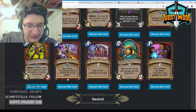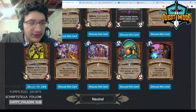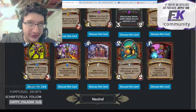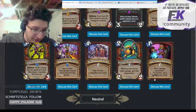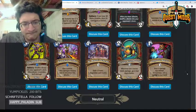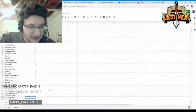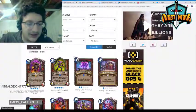Sweeping Strikes — two mana, give a minion 'also damage adjacent minions whenever this attacks.' The card seems pretty powerful — you can use it as a two mana destroy two minions potentially, and two mana destroy two minions is a pretty powerful effect. You do need to be ahead on board or at least have a minion for it to be good. It seems like an okay card; I'll give it a 2.5.